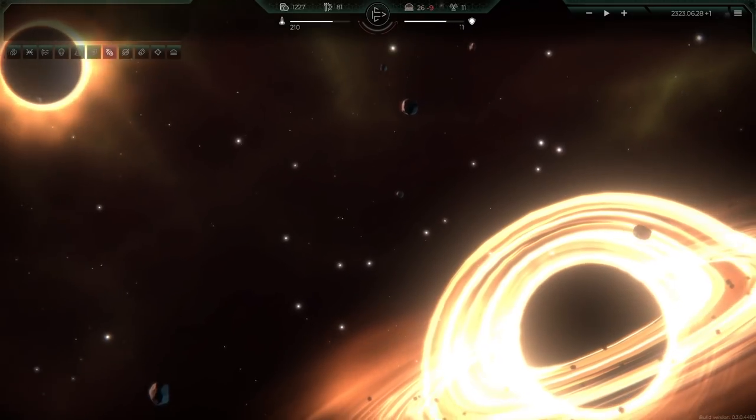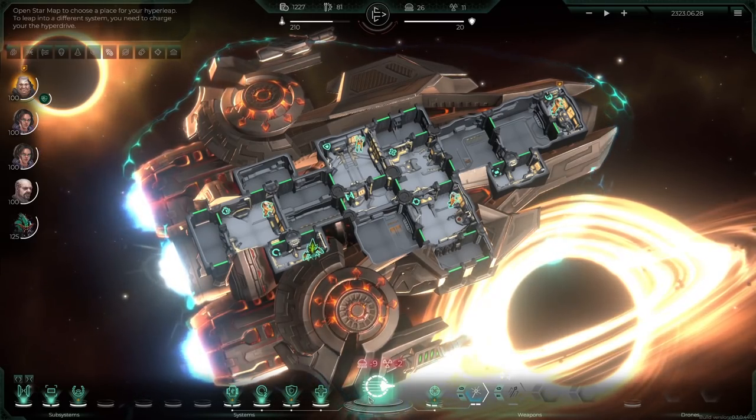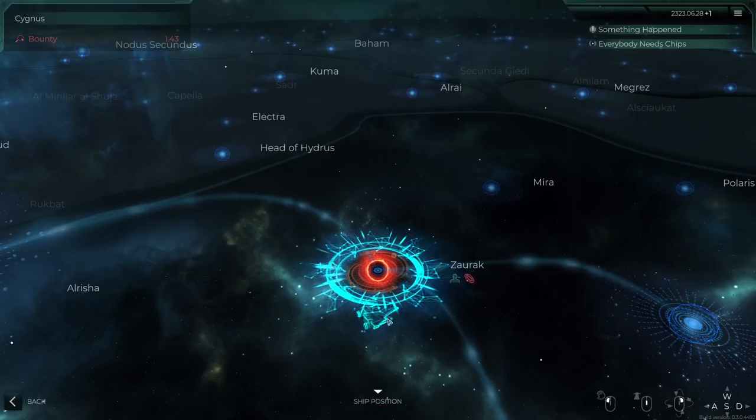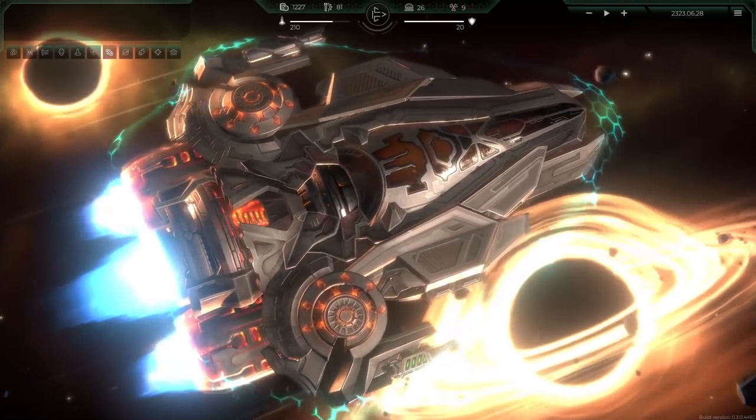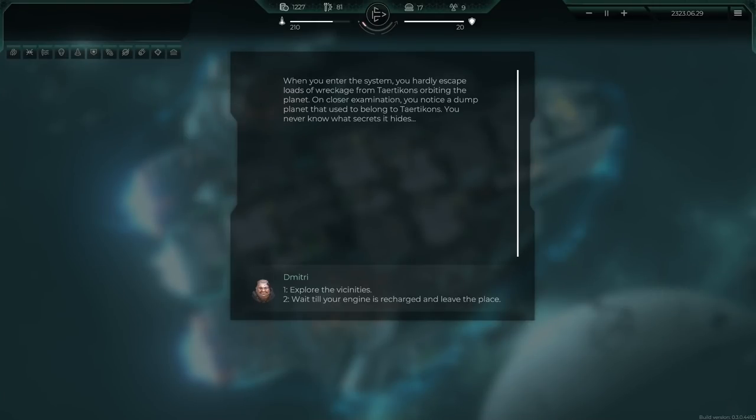These ships look awesome - definitely gives me Star Citizen vibes, especially the background looking more like Elite Dangerous. While exploring the system we notice a destroyed planet - the miners excavated through and annihilated a whole world at the direction of the New Rain. Waiting for the engine to recharge, we experience mixed feelings about such a job. And here we are at Menkar - when we enter the system we hardly escape loads of wreckage orbiting the planet. On closer examination there's a dumb planet that used to belong to the Pop Tarts. Let's explore the vicinity and take a risk.